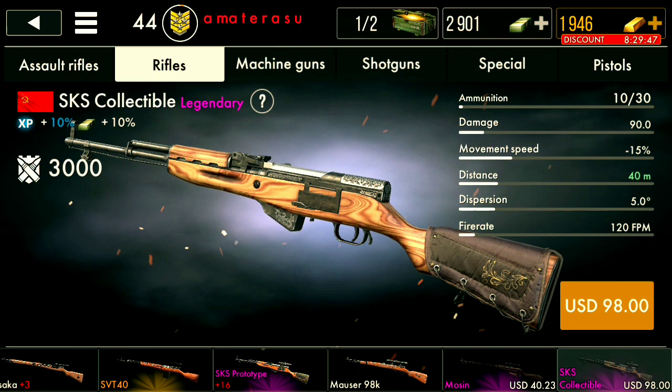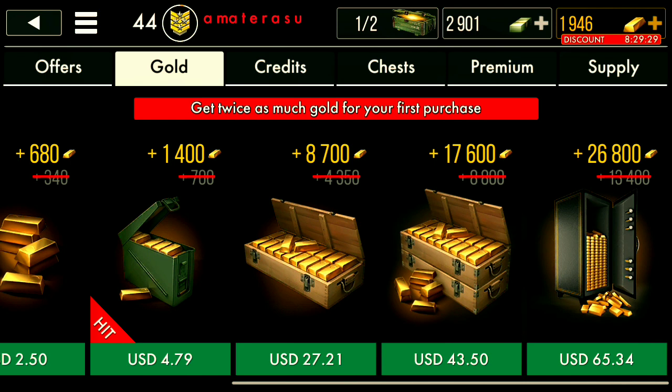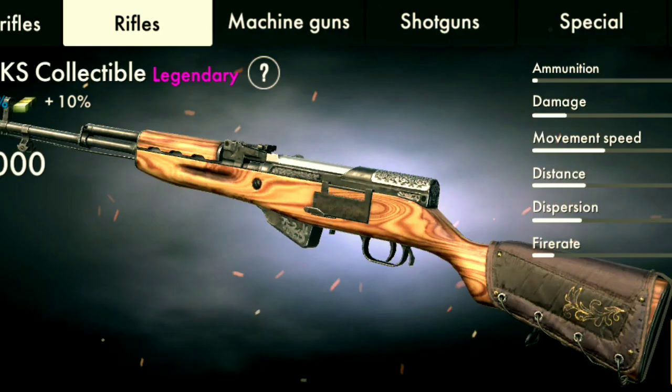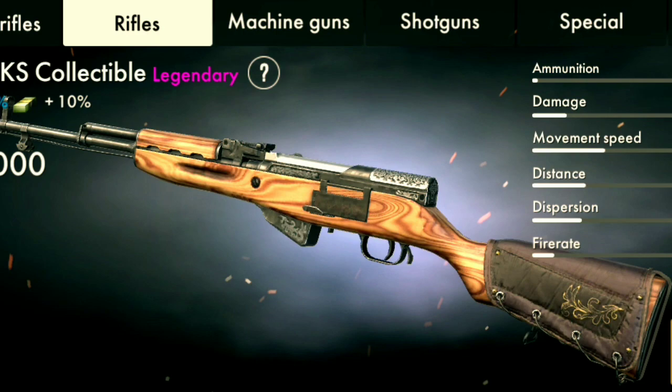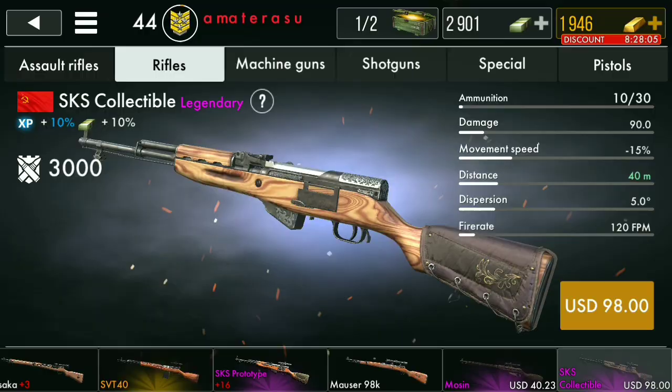This one costs a hundred US dollars. To get 13,400 gold it's just 65 US dollars — you can basically buy the normal SKS and buy some upgrades and attachments for it too. But you'd be spending 65 dollars just to get the same weapon with a better design. I don't really think this is worth it.